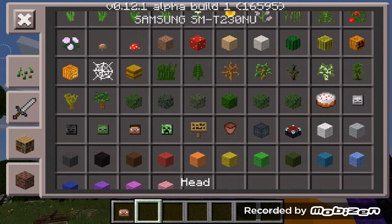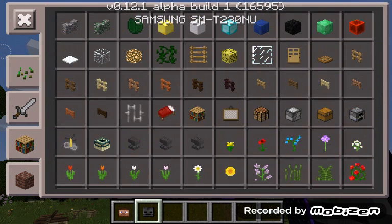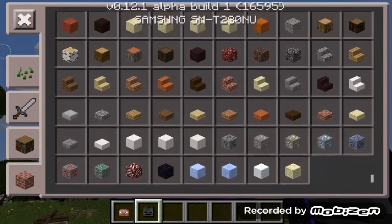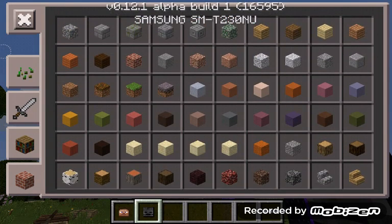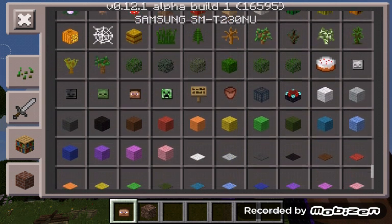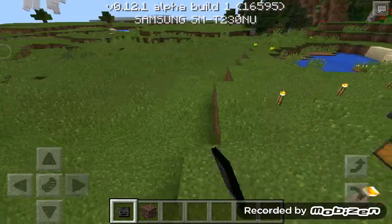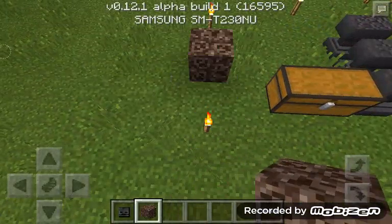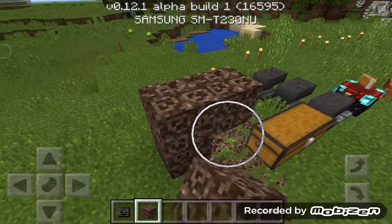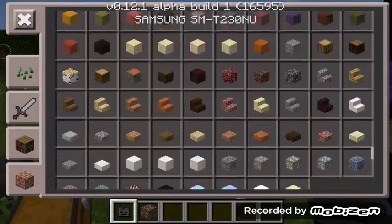They also added some mob heads, like the wither skeleton head. We should be getting the wither boss soon, so that'd be pretty cool. Too bad they haven't added it yet — but that's how you would make a wither if it were in the game.